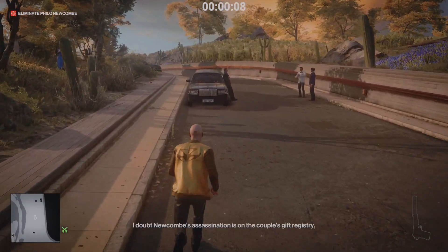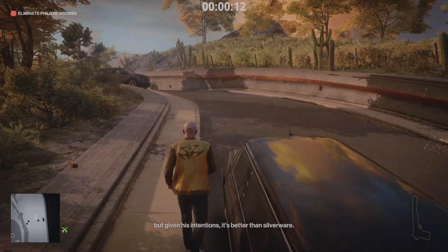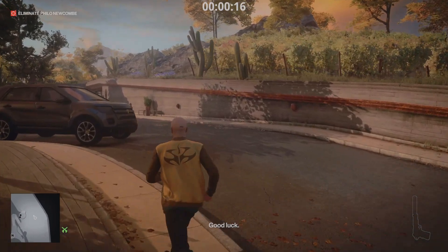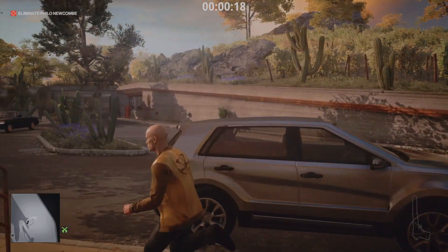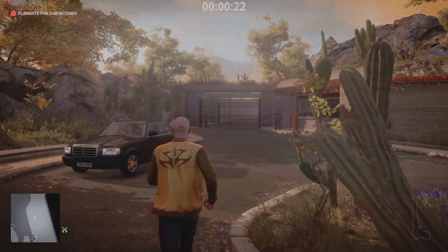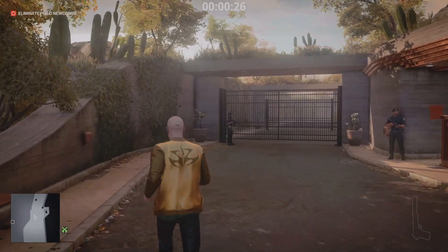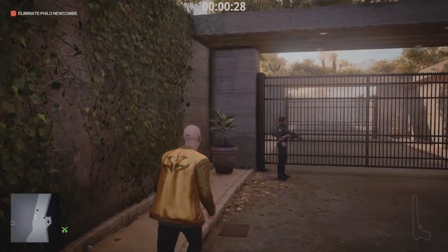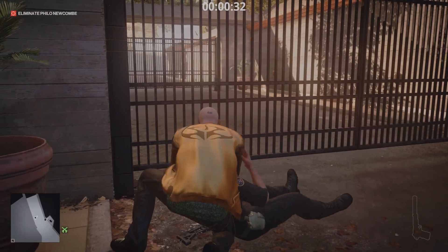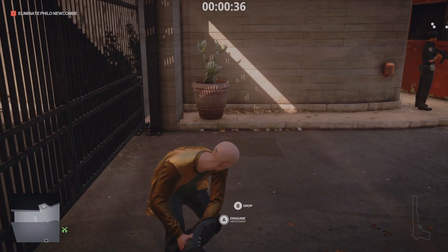Starting off, we're just going to head to the top of the map. I will say for this first part you'll see why Mendoza is a great map for any target. If in Freelancer you also get a chance to get your target to Mendoza for the final showdown, it's just the best place to take them. You can head up to the top here — it's quite easy — and you can take out this guard, and just for safety I like to take out the guy on the other side as well.